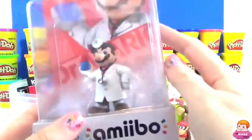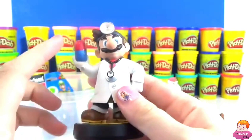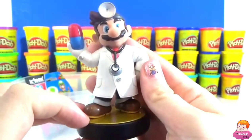Check this out — this was one of my favorite Game Boy games: Dr. Mario. This is an amiibo, so this is the awesome character. He's holding a pill, he's got a doctor stethoscope and lab coat, he has his light on his head — he looks like he's ready to take care of business. This was one of my absolute favorite Game Boy games.